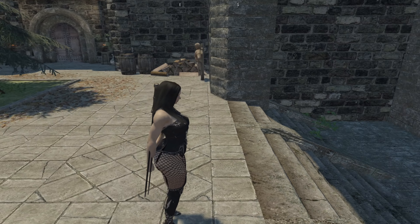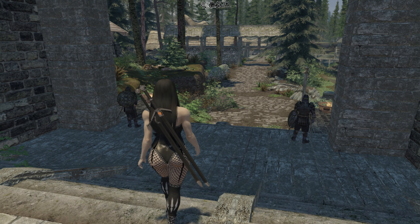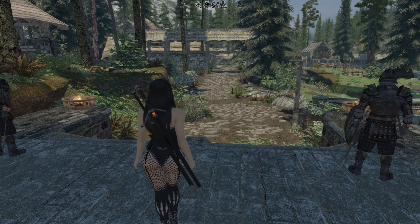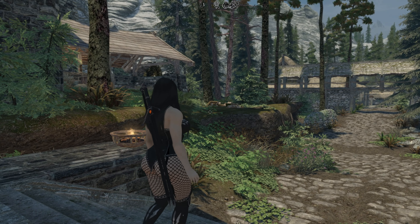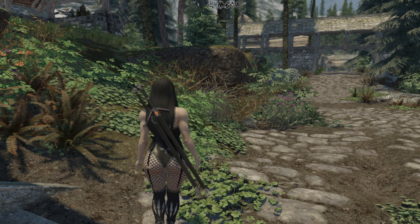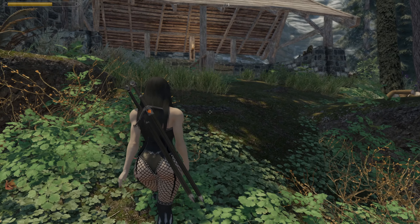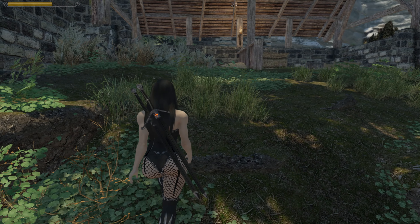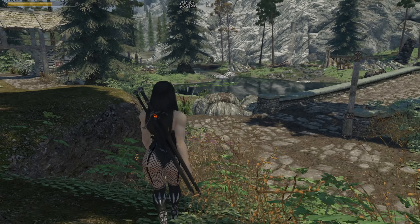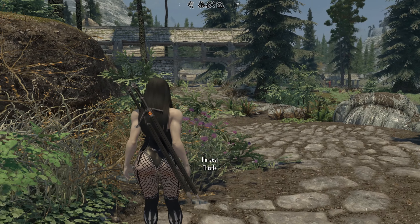Hi everybody, this is going to be a tour of the player home Riverwood Keep. It's a mod and we'll start out with the stables, which is right out the entrance and to the left. There is a two-horse stable — I usually keep Frost and Shadow Mare here, but they're not here right now because this is a new playthrough. There's space for two horses, and of course there's Riverwood bridge.